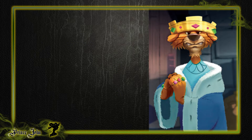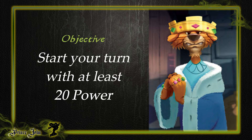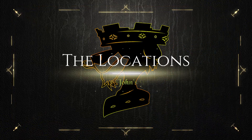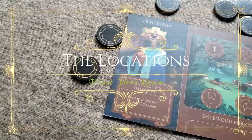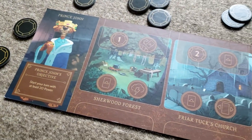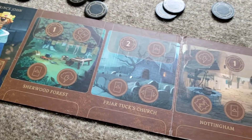Prince John's objective is straightforward and simple: you must collect and start your turn with 20 power. Now let's take a closer look at the game board. In this realm you'll find Sherwood Forest, Friar Tuck's Church, Nottingham, and the Jail.